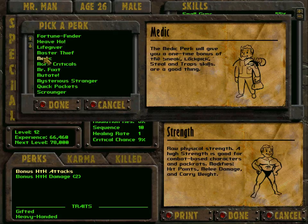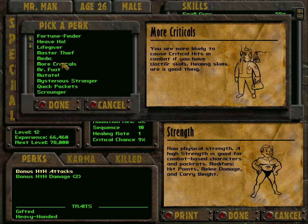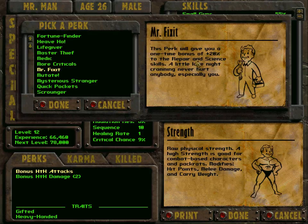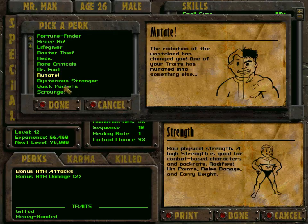I could use the Medic perk to heal companions, but during combat that's not possible anyway, and after combat I can just rest — so that's not that useful. More Criticals gives a five percent increase in critical hit chance, which would be useful for me, but it's only five percent. There's also a perk giving plus 20 to repair and science — if I pick that I wouldn't need to spend skill points at all, getting to 79 percent repair skill.